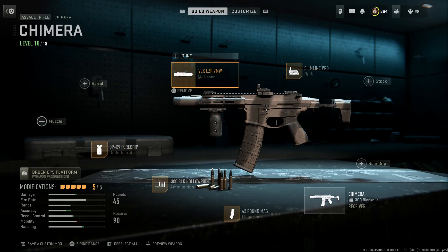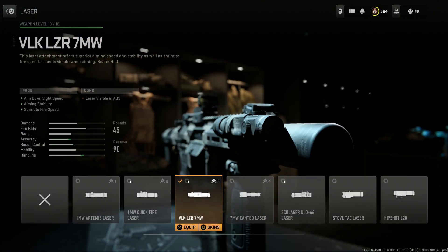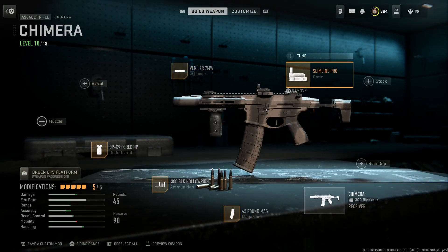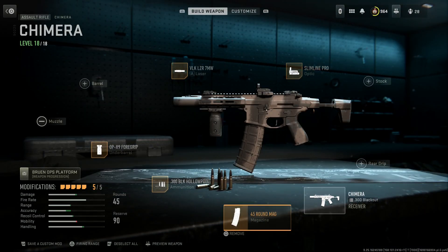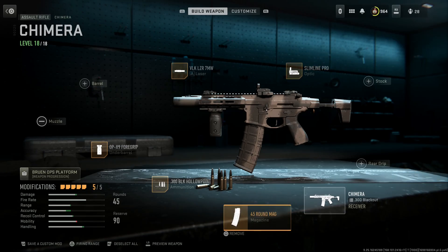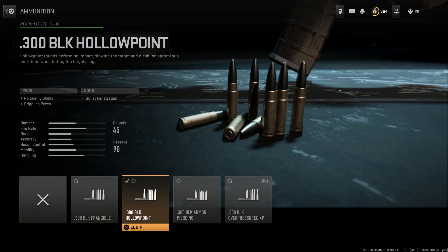For the Q Honey Badger, we're running the base suppressed barrel, the VLK ZLR 7 Milliwatt laser for ADS speed, aiming stability, and sprint-to-fire speed — just be careful about the visible laser. We're running the Psyllium Pro optic — a random choice, but it gives a really clean sight picture that works great even at medium range while sustaining full auto. We're also running the 45-round mag of 300 Blackout with Hollow Point rounds for no enemy skulls and crippling power.